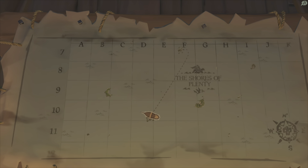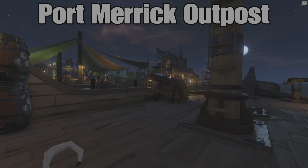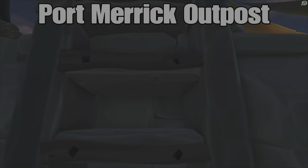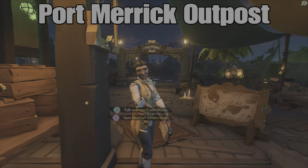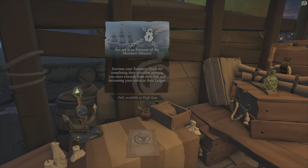Port Merrick, located in the Shores of Plenty. This is the most confusing island out of all of them — it's kind of hard to find stuff at first. Right off the ship here you're going to see the merchant and you're going to see where you can put your flag up right here.